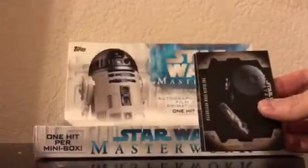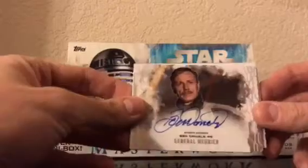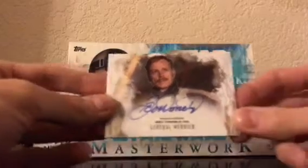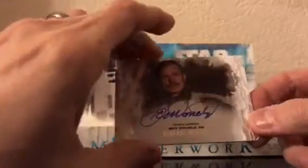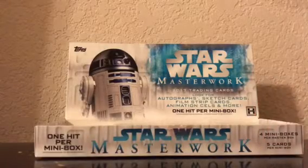Our hit is an autograph, and it is General Merrick — Ben Daniels. So there you go, that is the first mini box out of this full box of 2017 Star Wars Masterwork. Thanks for watching guys, catch you next time.